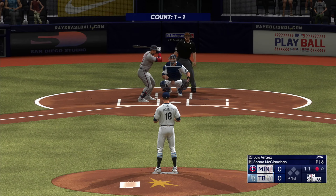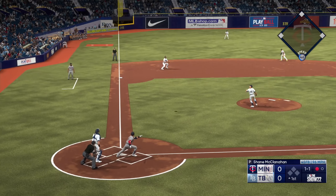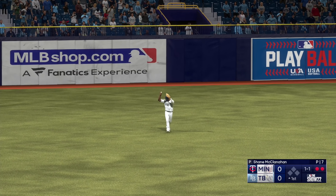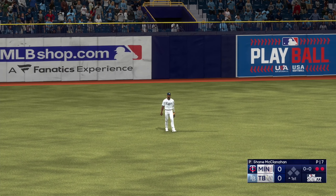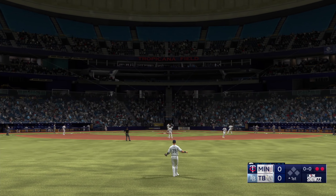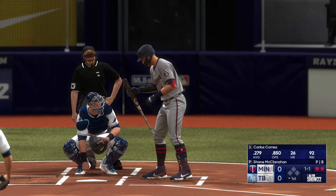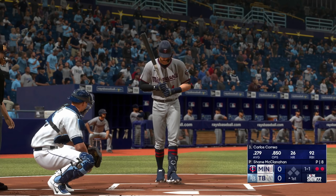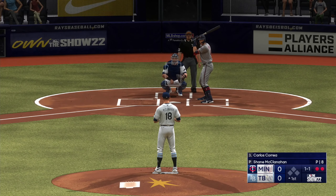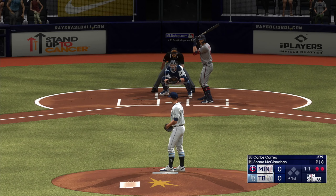Now it's the Twins DH Luis Arraez — he really beats up on right-handed pitching, but lefties give him a little more trouble. In the air to left field, Rosario settles under it and snags it for the second out. Two outs, bases empty, here's Carlos Correa. You talk about a guy with all the skills — the range is really good but the arm just stands out, and he makes all the plays. Because of that big power arm, he's able to play deeper and make throws from the outfield grass all the way across the diamond and still get a pretty good runner. That's impressive.